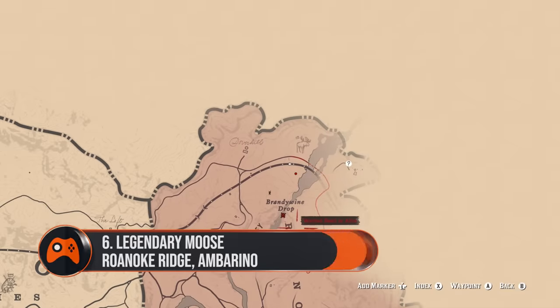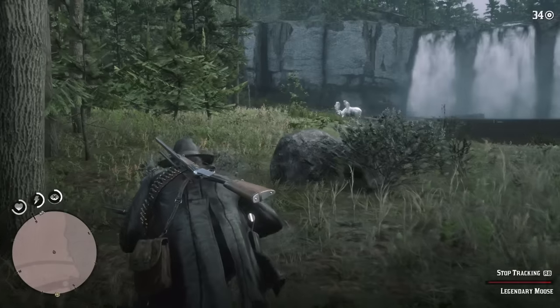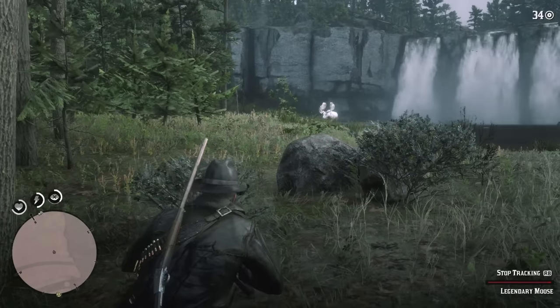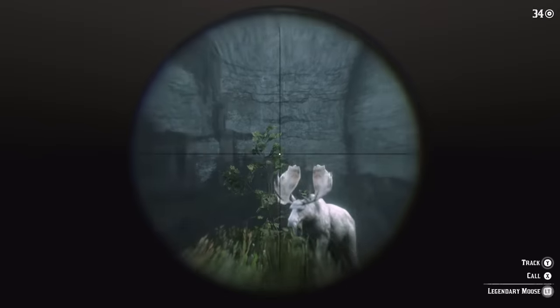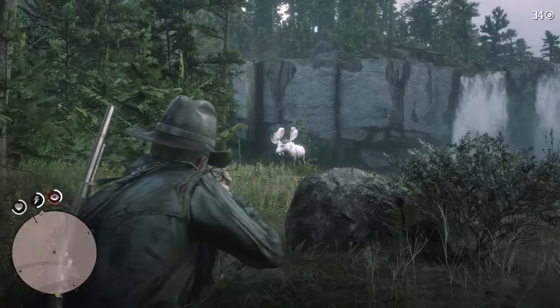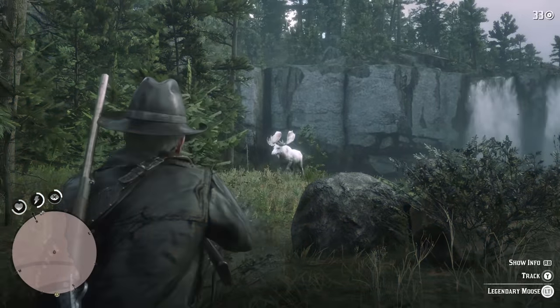6. Legendary Moose, Roanoke Ridge, Amberino. This moose demands a powerful weapon. We suggest the Carcano Rifle if you want to take it down in as few shots as possible. You'll find it around a wooded lake near Roanoke Ridge. It's surprisingly swift so make sure you use your deadeye and aim for the heart and neck.